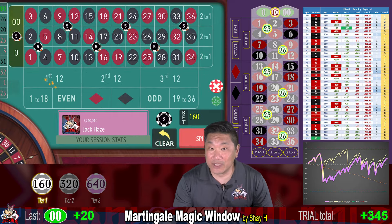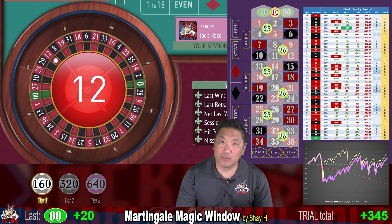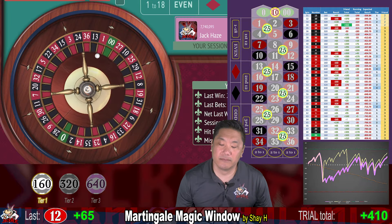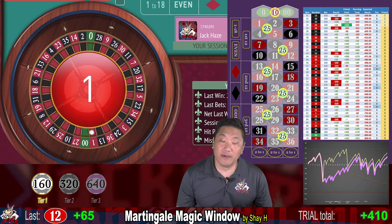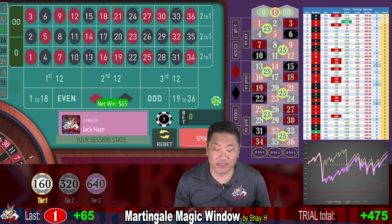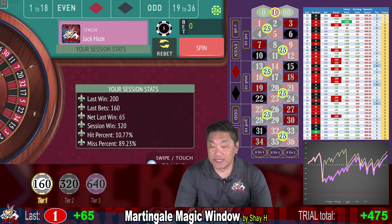27, double zero — small win, $20. 12 — we win $65, currently up $410. 1 — another $65. We are currently up $475 and getting close to that target of $560. Even though our first friend got clapped, we are still up for the session.